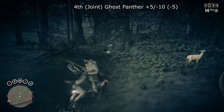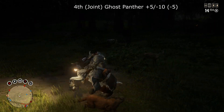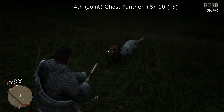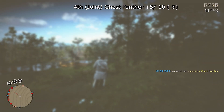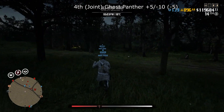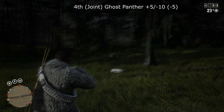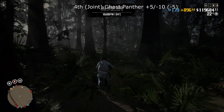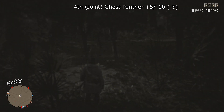In joint 4th we have the Ghost Panther with plus 5 minus 10, total score minus 5. I started the vote roughly 6 hours after these were released and let it run at least 48 hours so people could adjust votes. Even to this day people are still having problems spawning the Ghost Panther — it kind of overlaps with the Sungator spot which makes things tricky. The hunt is terrible as well; it has at least two other Panthers with it. Tough spawn and tough hunt — I'm surprised it's not ranked even higher.